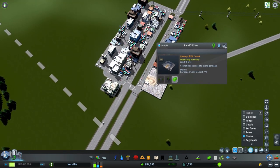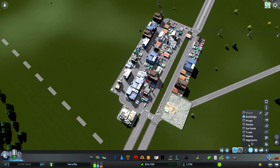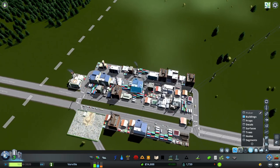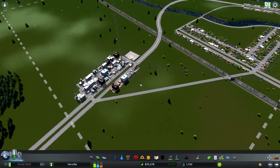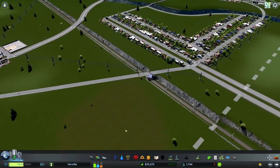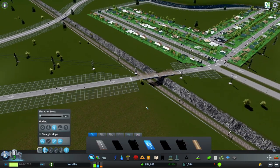This building needs to get moved. We're going to use Move It to move it — a little bit of a cheat, but it's not really a cheat. You just can't move these buildings without Move It or something. It's good to see someone's actually using that road though. So we'll put that over there. Someone is wanting to use this road — very nice.